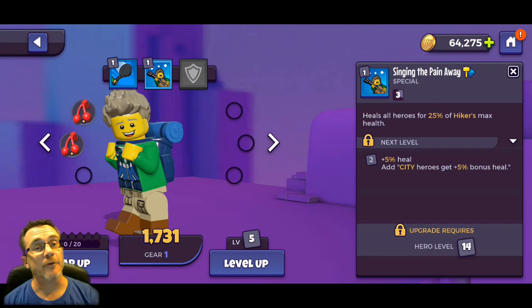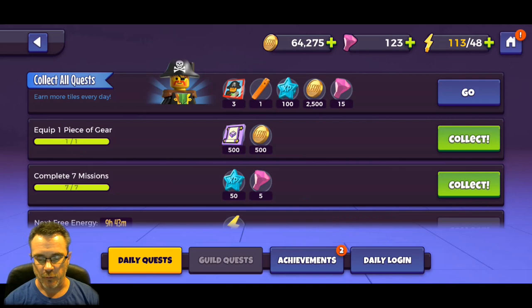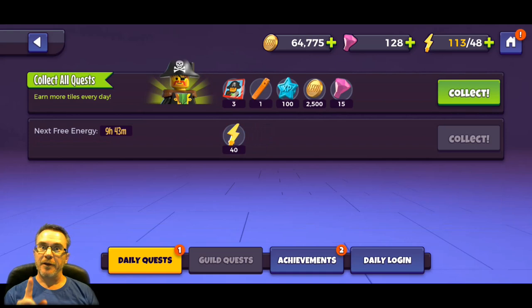The hiker's special ability: he heals all heroes for 25% of his max health. So if we increase his max health, he's going to heal other characters for more - the amount of healing is based on his own max health. The more we increase it, the more healing he does.